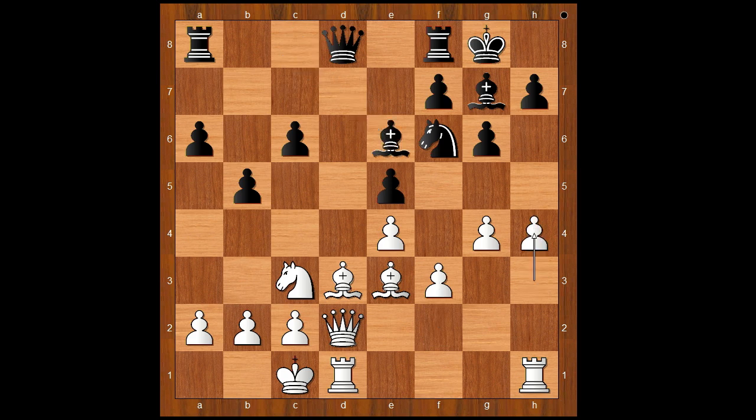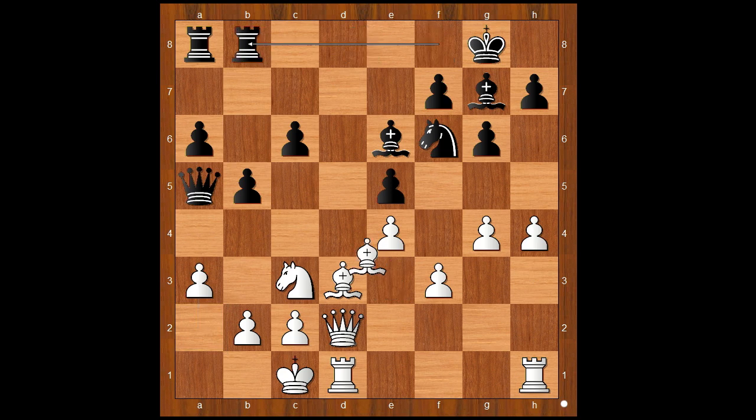Bishop to e6, h4, queen to a5, a3, rook from f to b8. Bishop to c5, h5, bishop to d6. If g takes on h5, then knight takes on h5. Back to our game: after h5 we have bishop to d6.